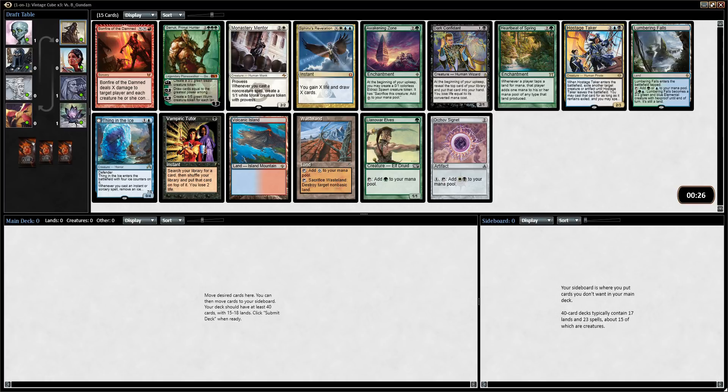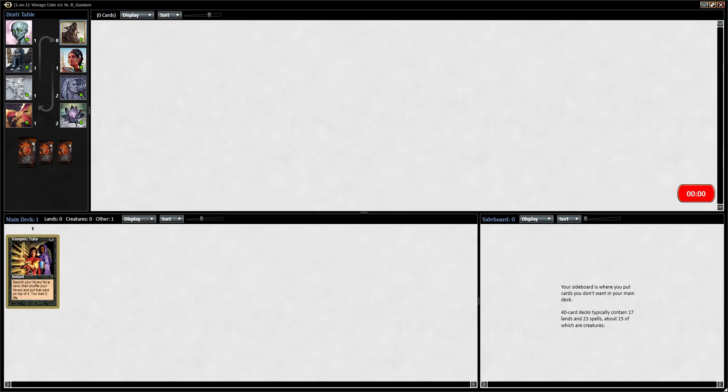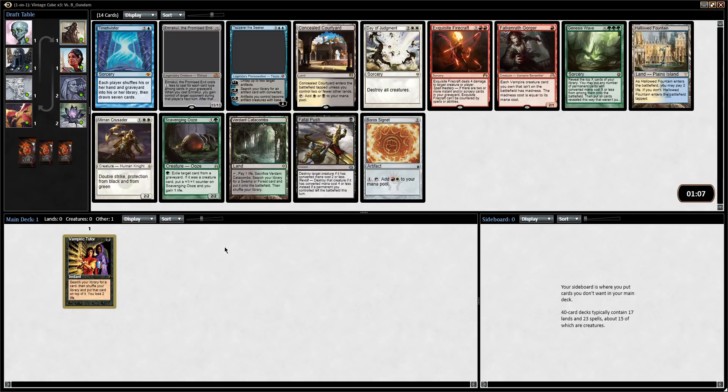Anyways, this pack: Vampiric Tutor is great, Sphinx's Rev is awesome, Volcanic, I like Wasteland, Hostage Taker is interesting, Dark Confidant is very powerful. I think I'm between Vamp, Volcanic, and Wasteland — those are the three most powerful. Vampiric Tutor is really strong given the nature of this cube. The fact that you can play it as an instant at the end of your opponent's turn and get any good card in your deck is just so good. But it's actually really close with Volcanic Island — just having good mana is so strong.